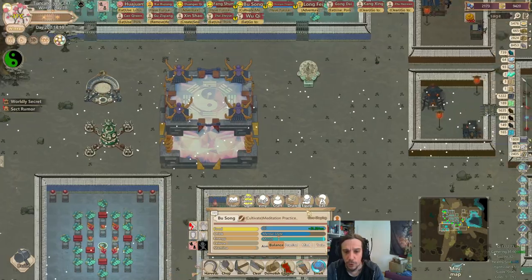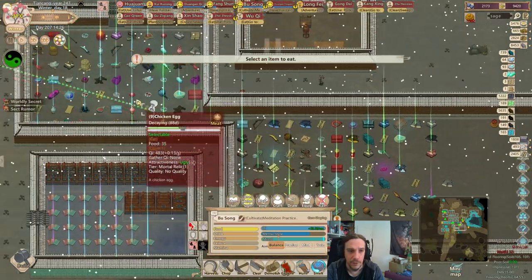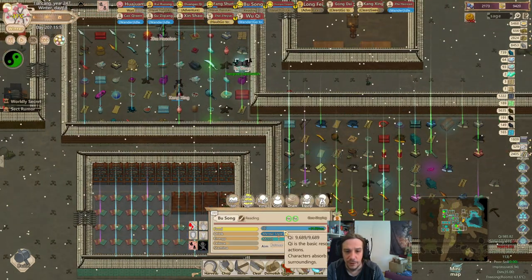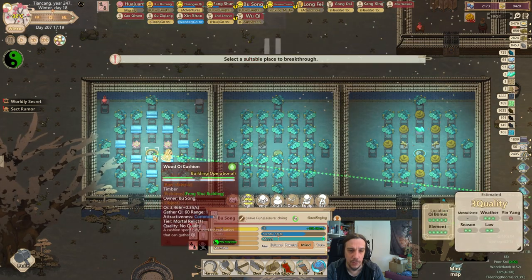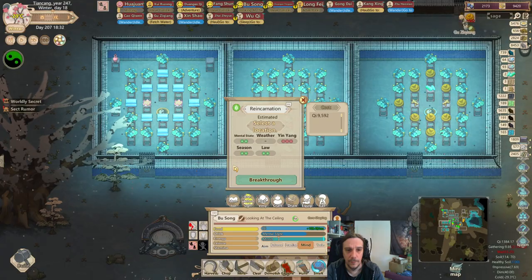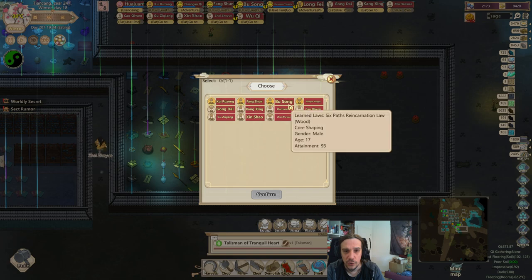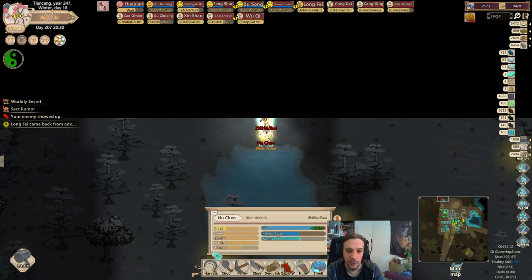Luckily Busong is almost there — he just needs to eat his medicines: one Earth Flux, one Wicked Flux, one-two-three Ganoderma, one-two-three Red Ginseng. You can also spectre refine all these resources for an even more powerful cultivator, but I don't want to go that far. We're going to need a mental state talisman for him though, because the Wicked Flux we just consumed lowers his maximum potential for mood by ten points.